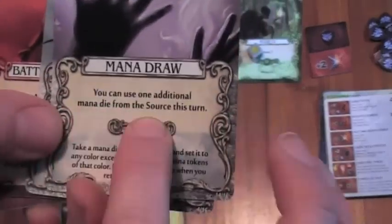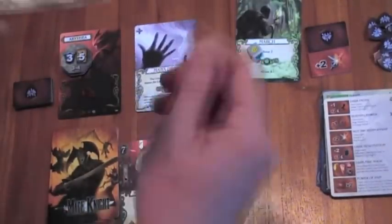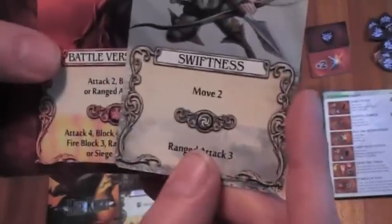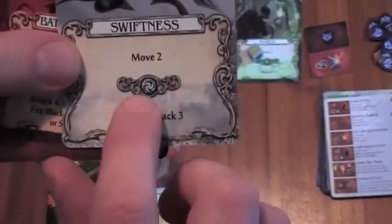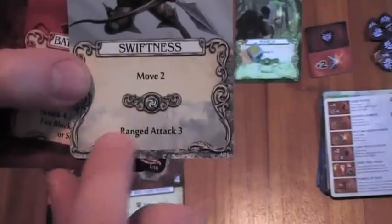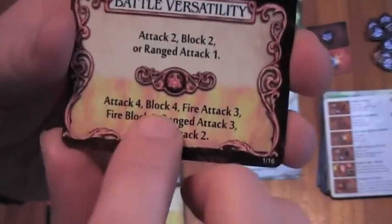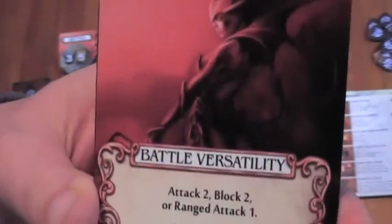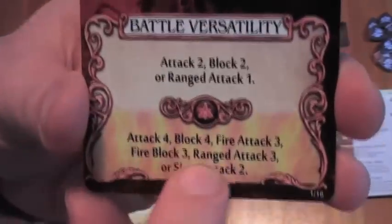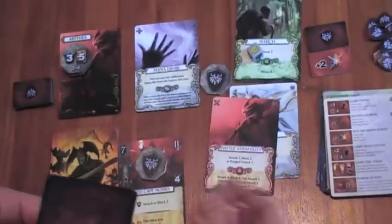I'm going to play Mana Draw first, which says you can use one additional mana die from the source this turn. After playing this, I'm going to use white mana — which is actually going to be a gold one from the source — to give me ranged attack 3, and then the red mana to give me the extra power of Battle Versatility: ranged attack 3. So that gives me ranged attack 6.